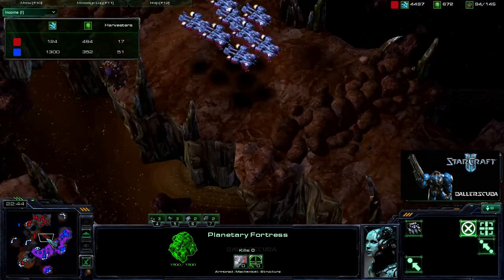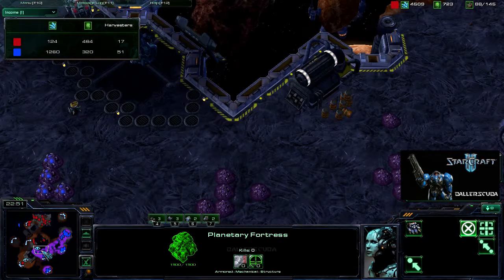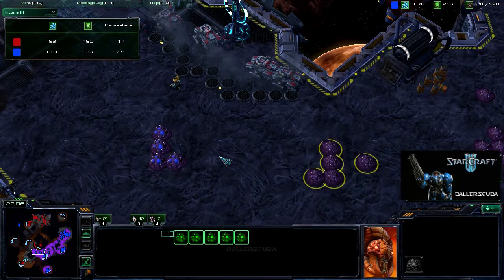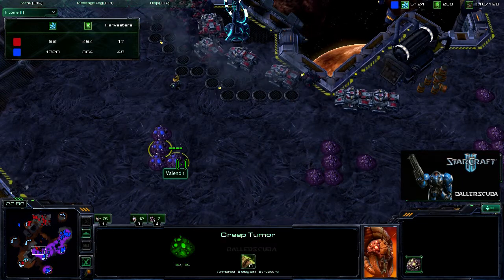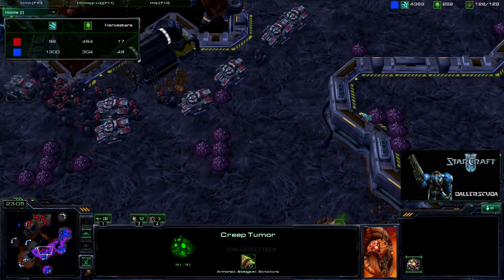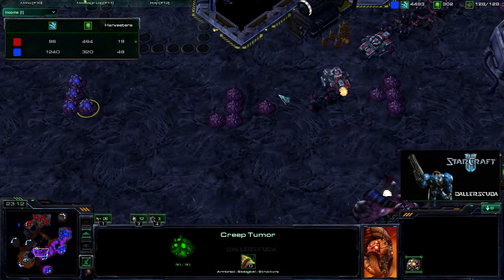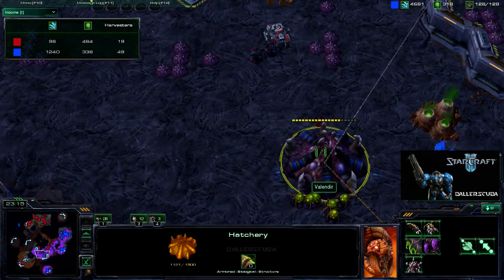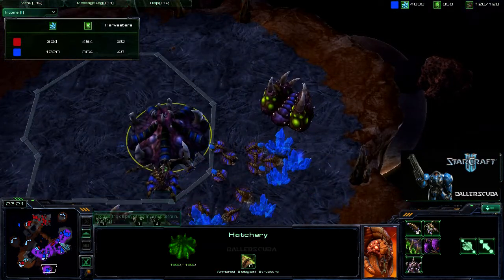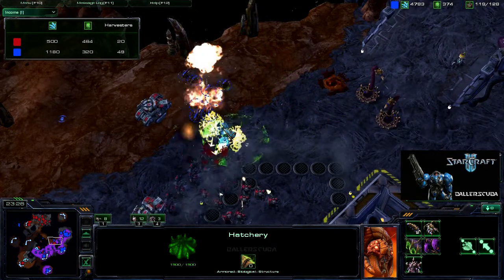I haven't saturated this planetary fortress. I go for the counter-attack — he sees the medevac so he knows I'm going for the attack. Once I'm on the creep — good lord, look at that creep spread. Four creep tumors will expand creep four times as fast. I'm going for one of his hatcheries — he is not mining off of that one, he's mining off the one down here. I want to go for his tech structures.